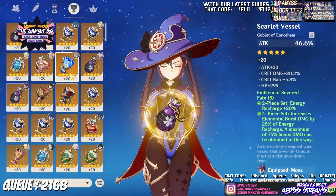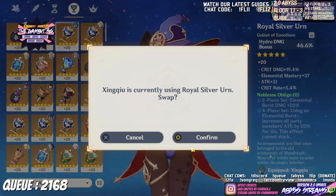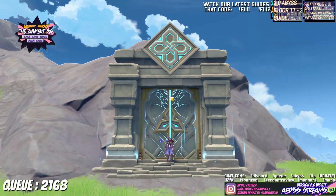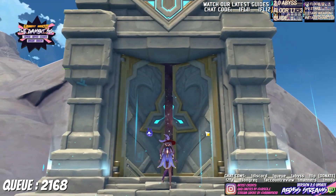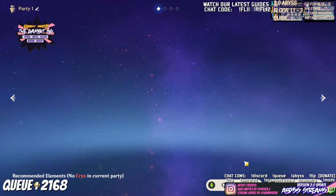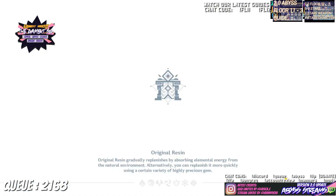I will let the video run to show that the VV did not hit the opponent. The result of the damage with the hydro damage cup is 49,098. It deals six percent lesser damage than the attack percent cup.